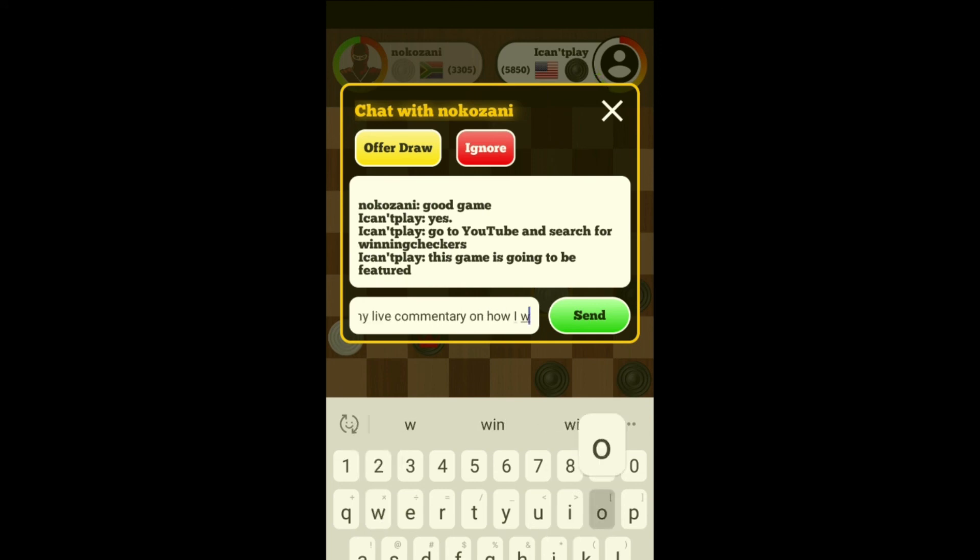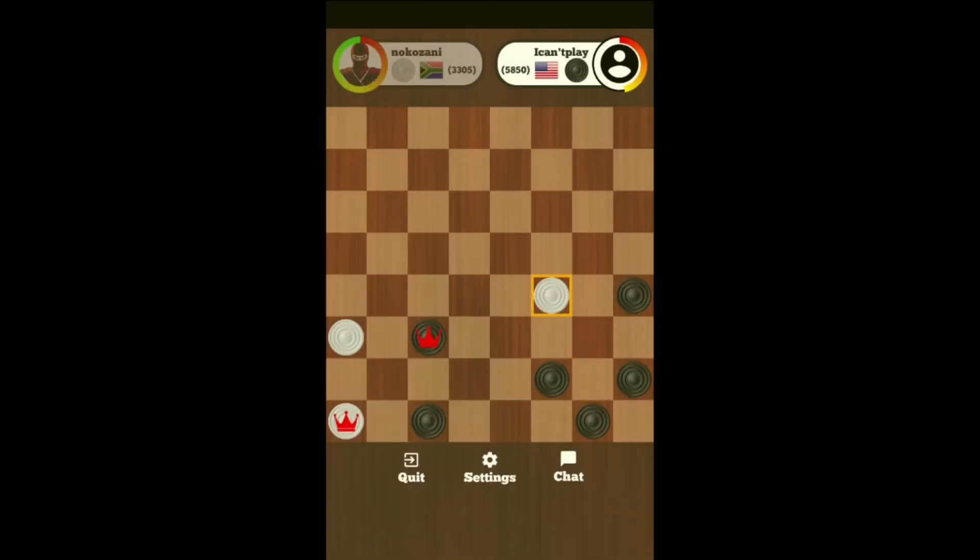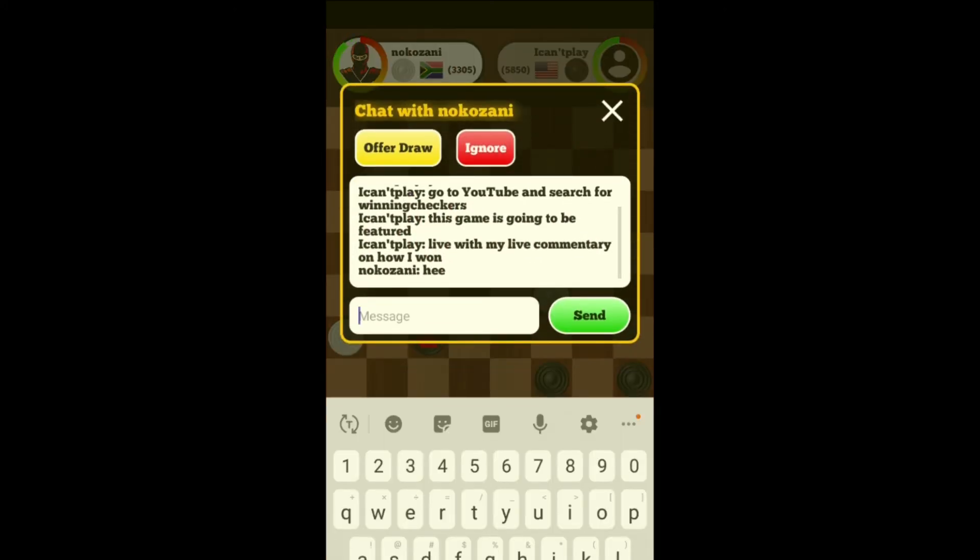Okay, so everybody's faced off. He's got just three possible moves — one, two, three — and the game's over. You have to analyze the games that you played and why you lost to become a better player. If you just accept you lost, you're not going to improve how you play. Check it out.